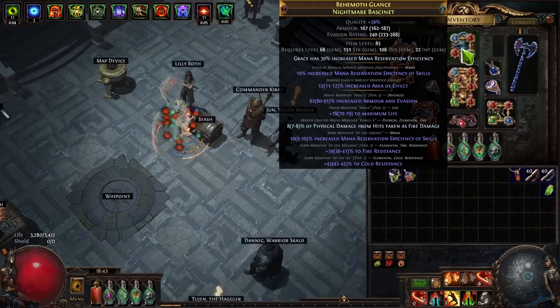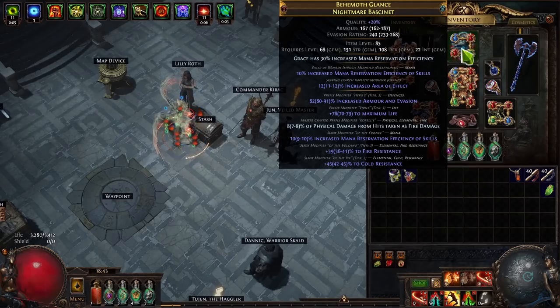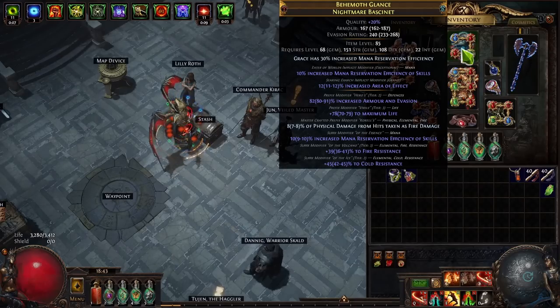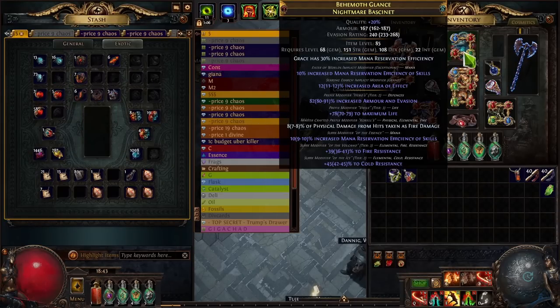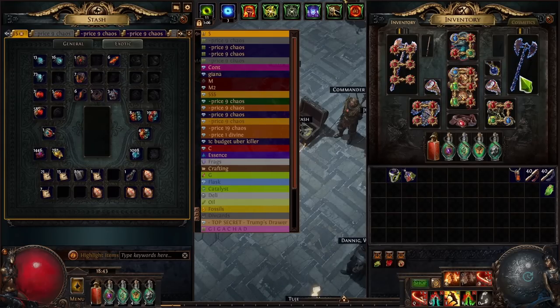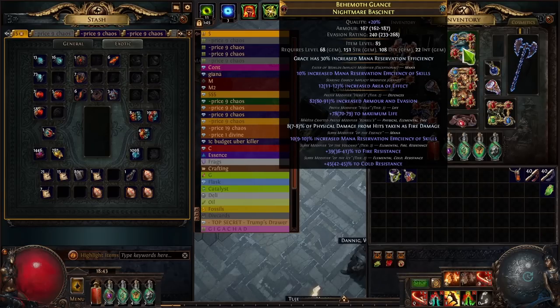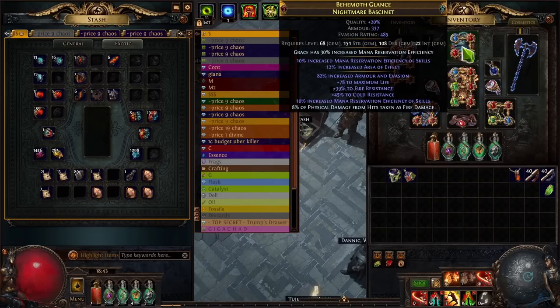If you want to craft a helmet like this, you spam the essence until you get good suffixes, then craft prefixes with Eldritch currency — grab some life and craft the last modifier you want. The implicit I got here: I originally rolled it with the Grand version, then used an Orb of Conflict for a 50-50 chance of boosting it higher, getting 10% increased mana reservation efficiency on the implicit. The Searing Exarch implicit can also give you lowered mana cost of skills. A rare helmet is very useful and not that difficult to craft.